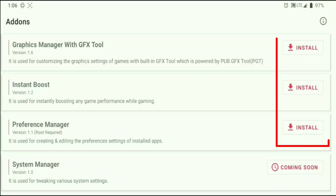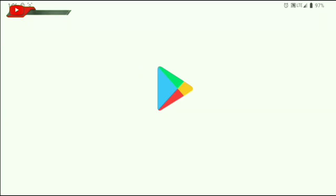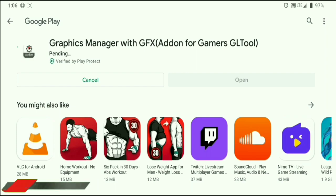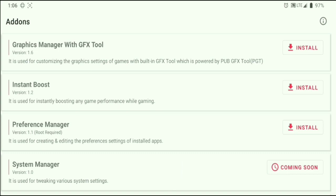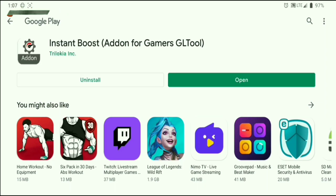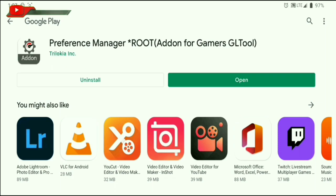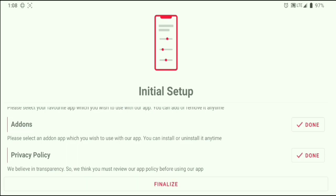Here you will be asked to download 3 applications: Graphic Manager, Instant Booster, and Preference Manager. First, press Graphic Manager — you will be directed to the Play Store to download it for free. Once finished downloading, don't open it yet, press back. Then install Instant Booster, also directed to the Play Store, download it for free. If your Android is not rooted, you can skip Preference Manager as it is specifically for rooted devices. Once done, press back, then activate the Privacy feature and enter the app.